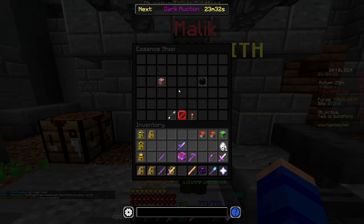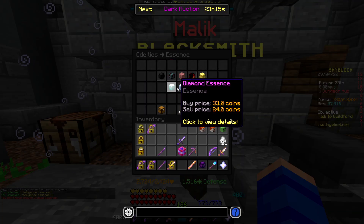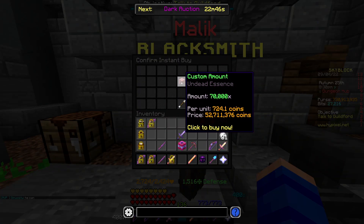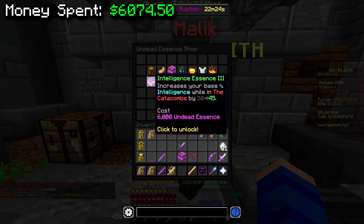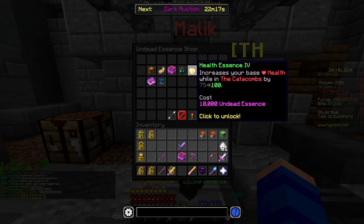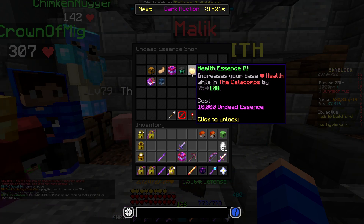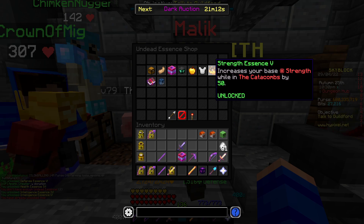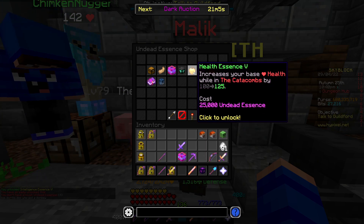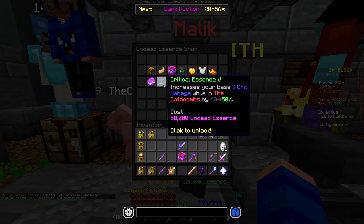I also wanted to go ahead and fully max out my essence shop on things that could help me survive or do more damage. Like all the cheap ones — extra intelligence might as well. I'm going to need to buy a bunch of undead essence for this. 70,000 undead essence for 52 million coins — that's expensive. What is going to give me more survivability: 10 more defense or 25 more health? Probably 10 more defense. Oh, I can just get both. We maxed out all the stats except health essence and critical essence, but those would cost an extra 50 mil, so I'm going to stop with the undead essence shop there.